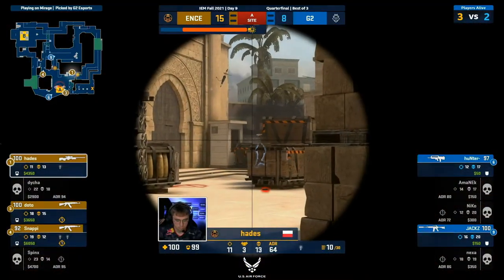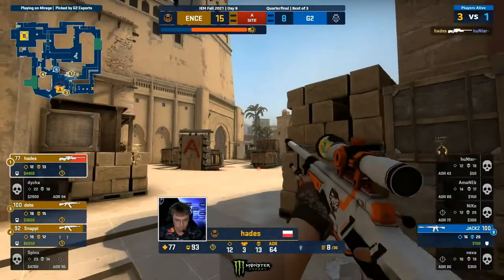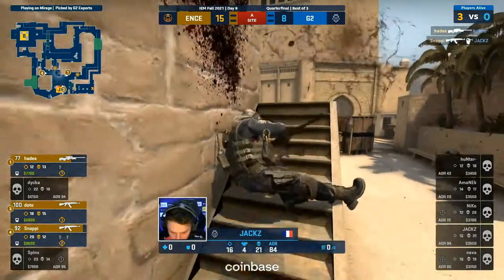ENCE two clicks of the mouse away — taking G2's map pick away and being just within reaching distance, touching distance of that Stockholm Major. Hades doesn't hesitate to find another — down.